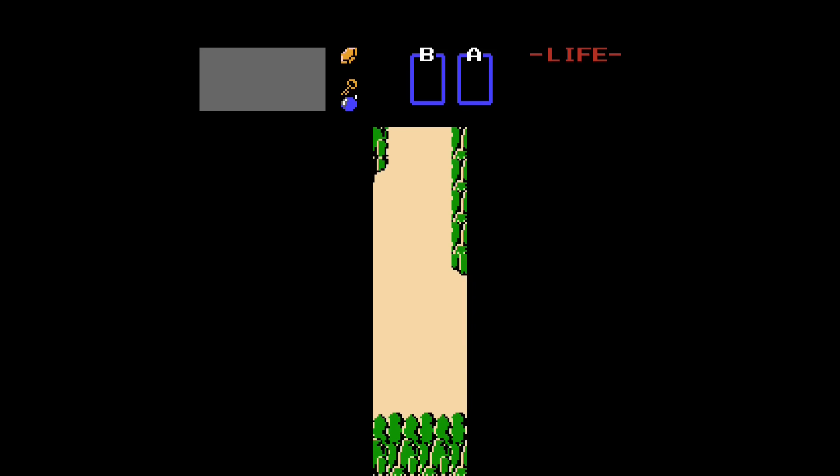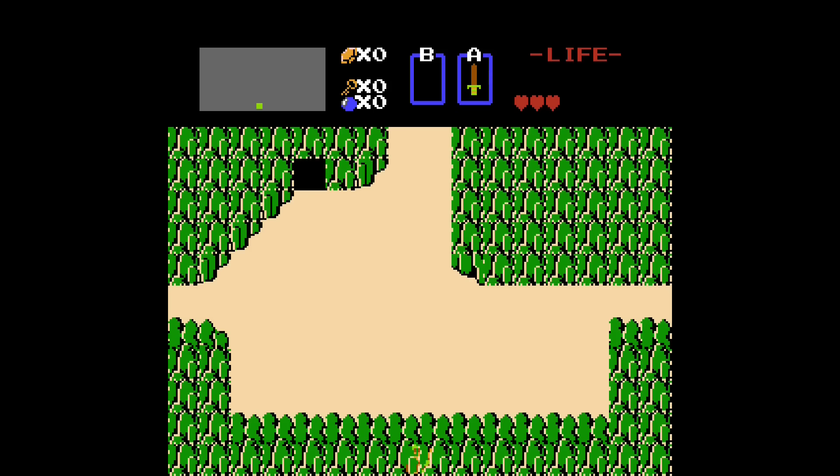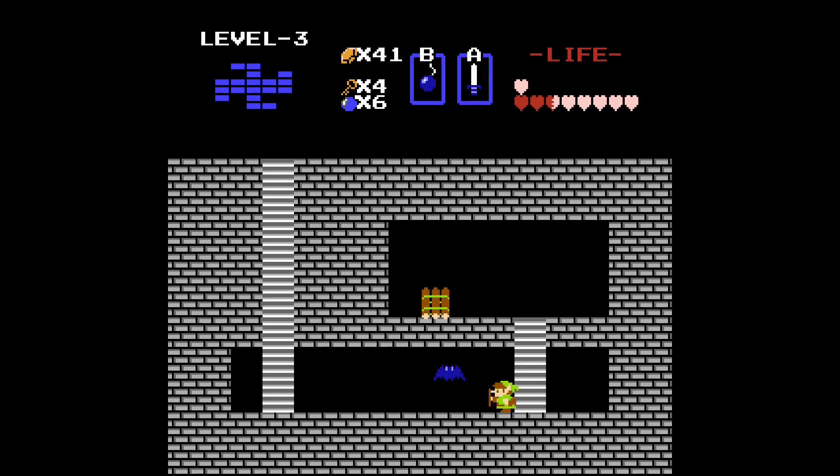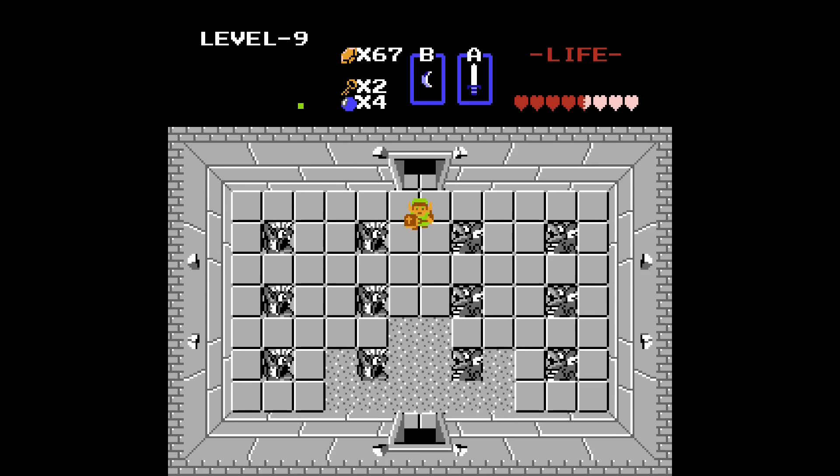The game kicks off by dropping you into an open-looking area with a cave nearby. Inside the cave, you are greeted with perhaps one of the most cliche gaming quotes of all time: 'It's dangerous to go alone, take this,' as you pick up your sword. From here the game really lets you take the reins on how you want to play, where you're pretty much open to explore the entire overworld from the beginning. There are a few required items to progress to certain areas, such as the raft you get from level 3, and you need to beat levels 1 through 8 before you can progress to level 9, which is the final dungeon. In fact, you are able to complete levels 1 through 8 in any order you want to.